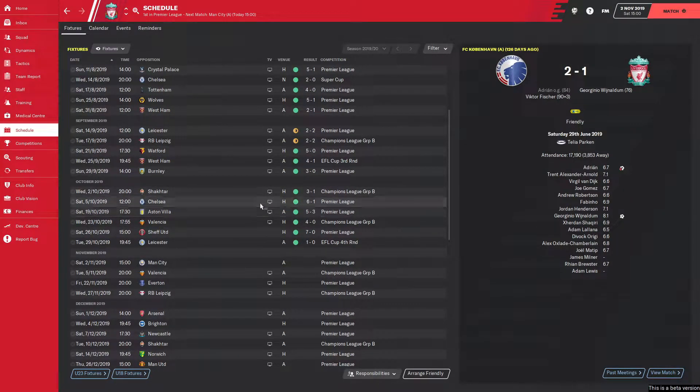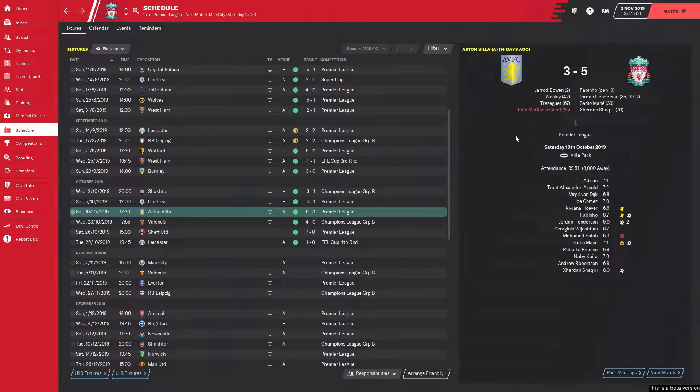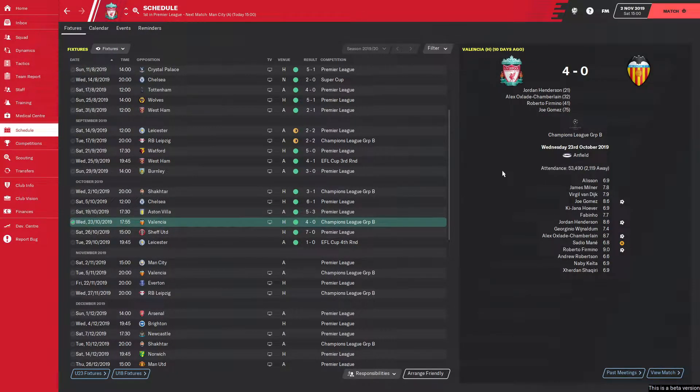Since we were last here, we absolutely killed Chelsea 6-1. Since then it's been really good — we smashed Aston Villa away 5-3, Fabinho with a penalty, Henderson getting a brace, Sadio Mane and Shaqiri getting one each. They were 1-0 up very early on, I thought it was going to be one of those games, but it turned out to be a pretty good one. Then we played Valencia at home — Henderson again scoring, Chambo, Firmino and Gomez rounding it off, clean sheet as well.